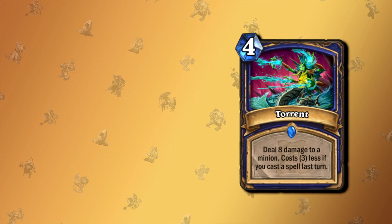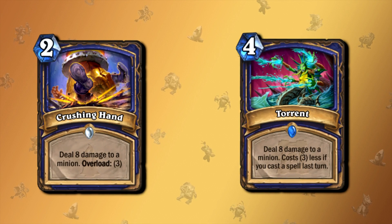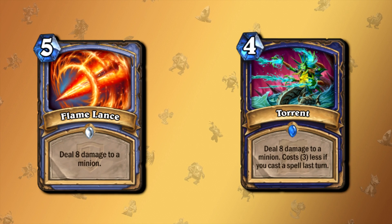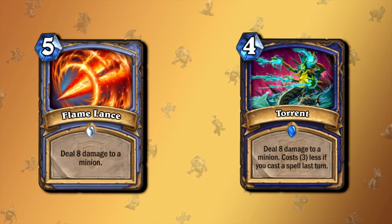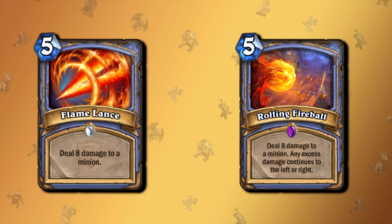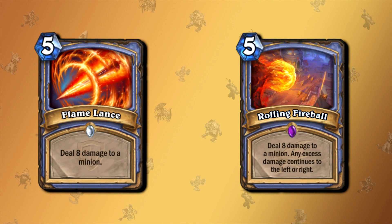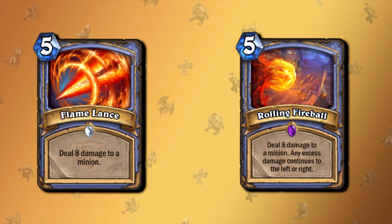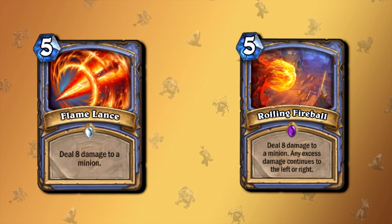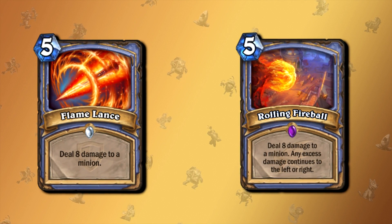Torrent deals 8 damage to a minion and costs 3 less if you cast a spell last turn — it's almost Crushing Hand for Shaman, but you don't overload and it's one mana less. You could also compare this to Flamelance in Mage, so Torrent is not just one mana less but can also potentially be 4 mana less than Flamelance. And Flamelance is very similar to Rolling Fireball, which can clear not just one minion but all the minions on the enemy's field. Since Rolling Fireball came out, there's almost no reason to play Flamelance over it — the only scenario would be if you want to remove exactly one minion next to something like an Acolyte of Pain, but that is such a rare scenario.